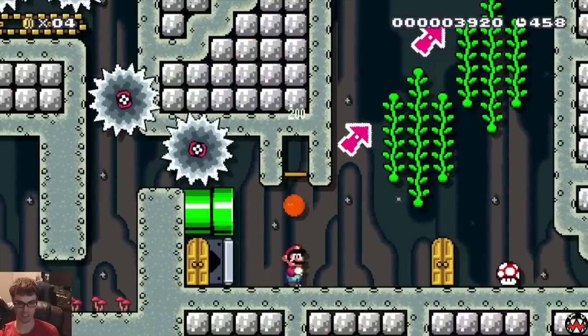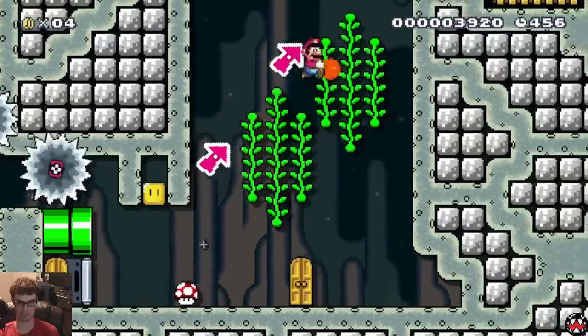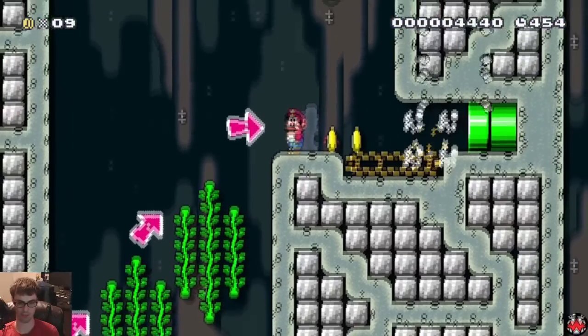So one more trick in the level involves carrying the bombs up these vines. You just kind of have to toss it and jump from vine to vine. You can't actually climb the vines while holding it.